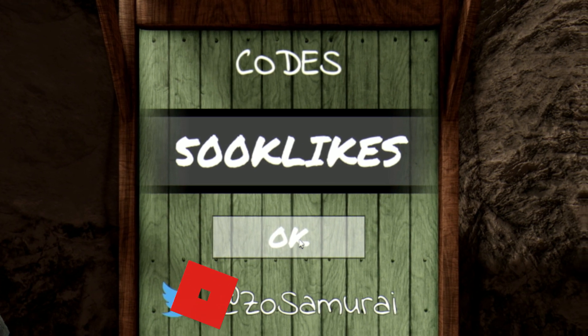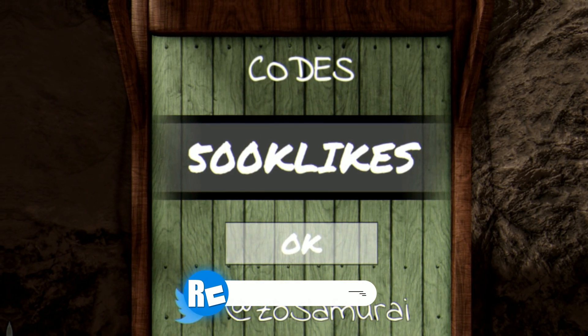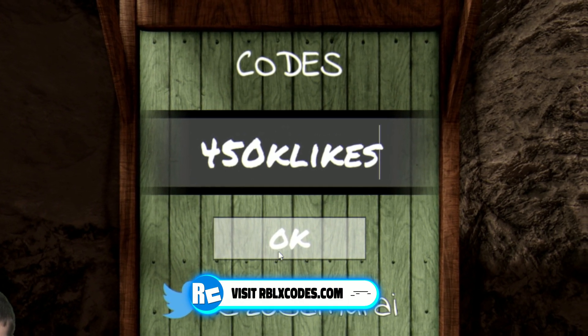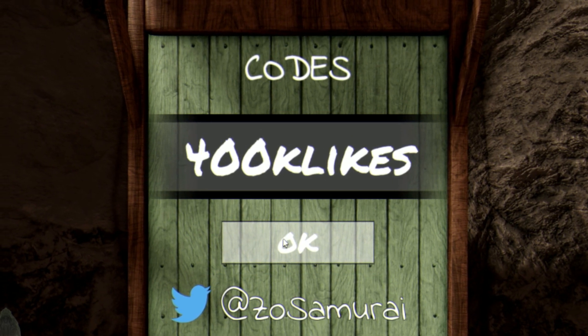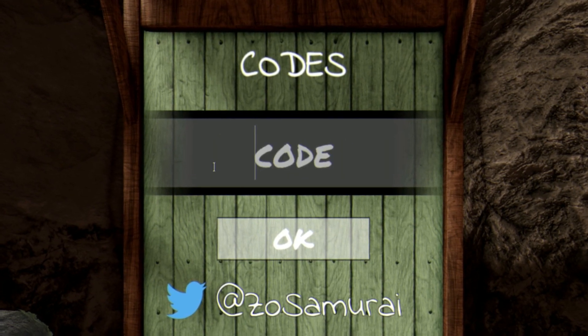Moving on, our next code is '450k likes' — that one gives you nice rewards. After that, enter the code '400k likes'. There are a lot of milestone codes in this game.